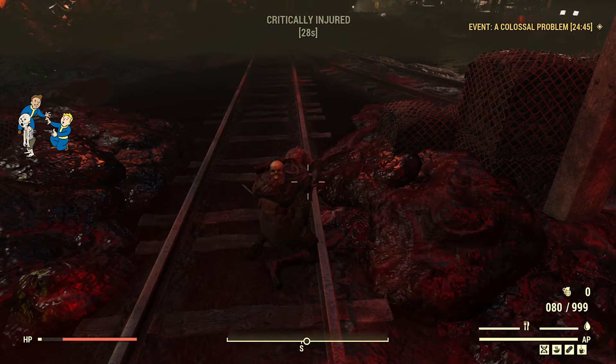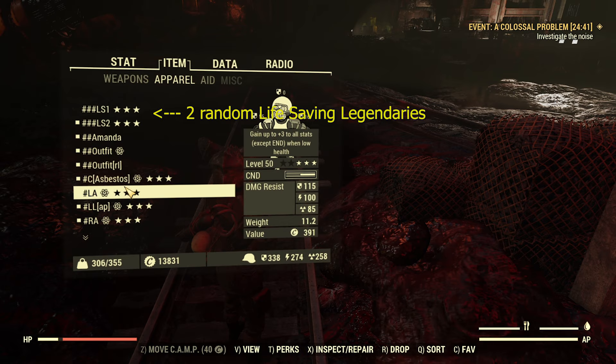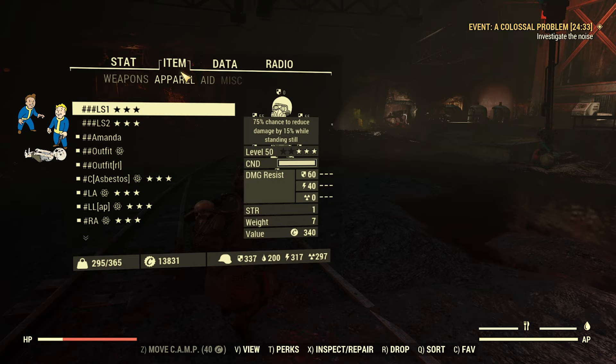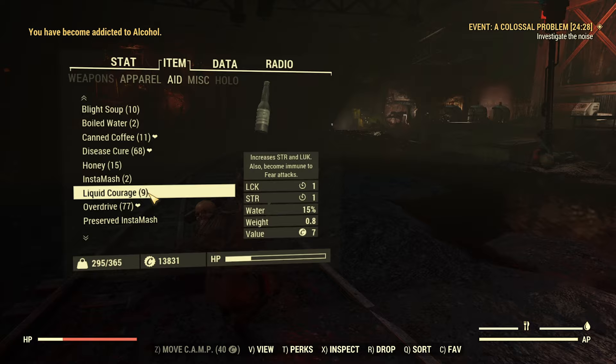I drop down a shaft to take enough fall damage in order to be downed. The life-saving legendary effect I am wearing temporarily revives me in order to activate the Revenant effect for 2 minutes. Afterwards, I re-equip my unyielding pieces and go back to my initial perk setup. The final four buffs that will be activated are Ballistic Bock, Liquid Courage, Overdrive, and Psychotats.